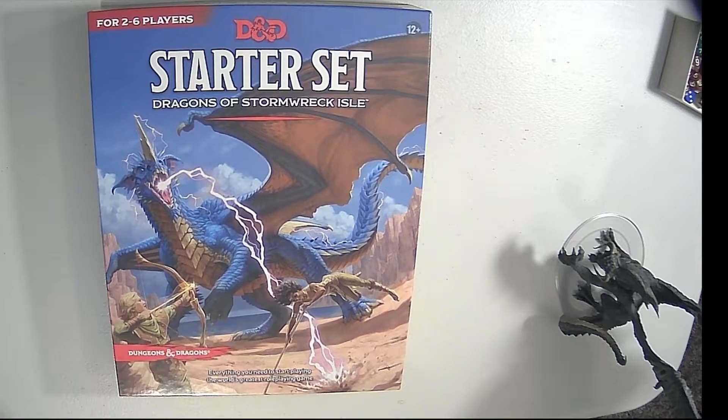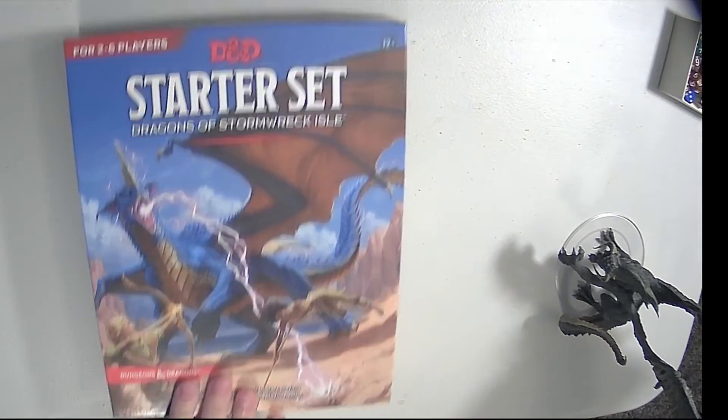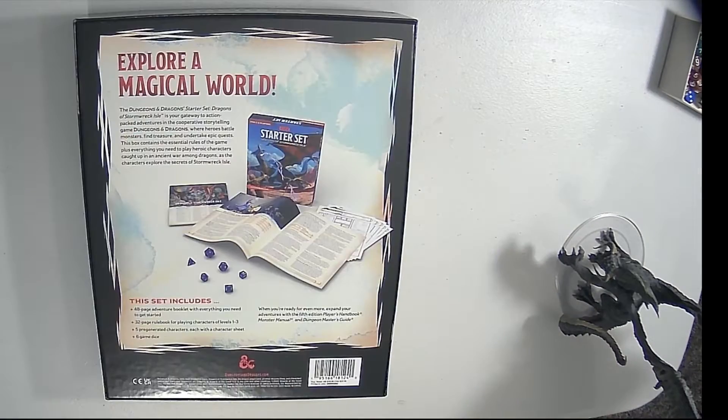All right, got the wrapping off. We'll look inside the box here. Let's take a look at the back of the box too, real quick. So here's the back of the box. It says a 48-page adventure booklet, 32-page rulebook, five pre-generated characters each with character sheet, and six game dice. So let's take a look inside.